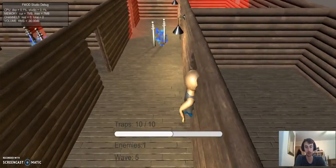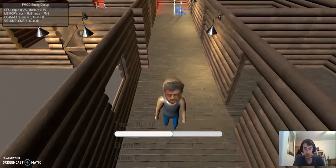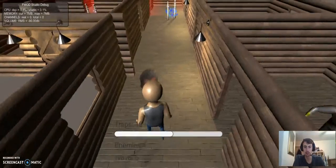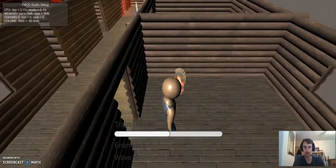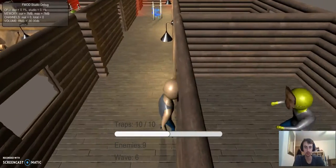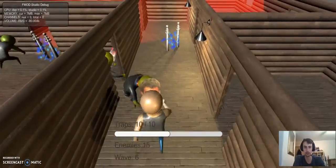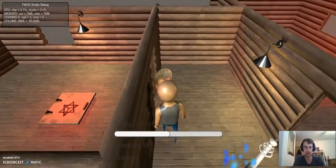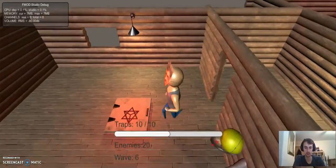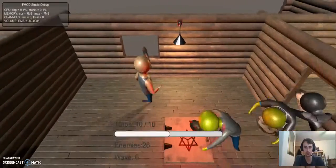You can just sort of punch them — the animation isn't great but it works. This is the game jam; we made this in 24 hours, I'm pretty proud. Let's try and clear up. This will keep spawning enemies until it reaches the max amount for that wave, and it'll spawn them from different wave points.